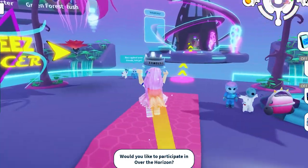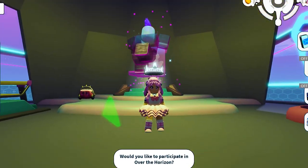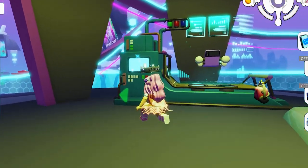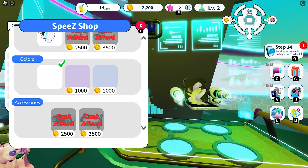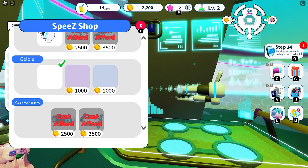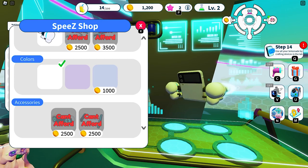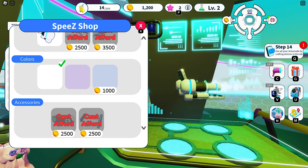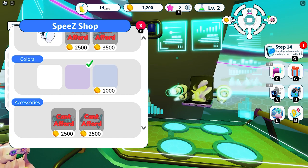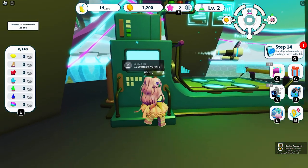This is the area where you can customize and join a race. Before we start racing, let's customize our vehicle first. You can do this by interacting with this machine. There are several options to customize your vehicle here — some are pretty expensive, so if you have enough coins go ahead and splurge. Otherwise, just choose the least expensive. I opted to buy this one only since I had limited resources. Once purchased, I got the badge, which meant I completed one of the quests to get the UGC.